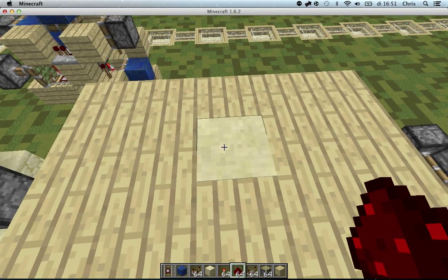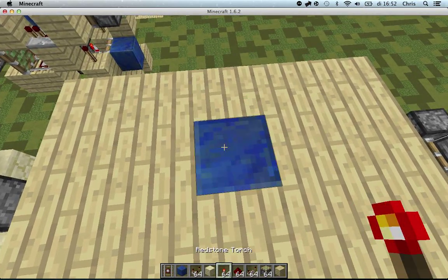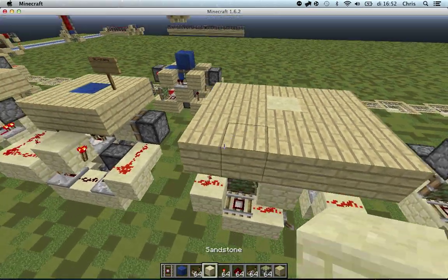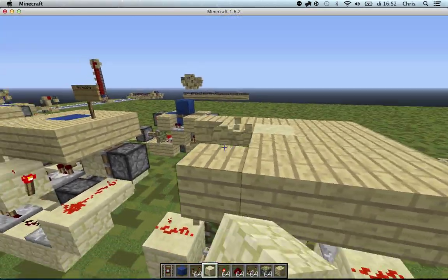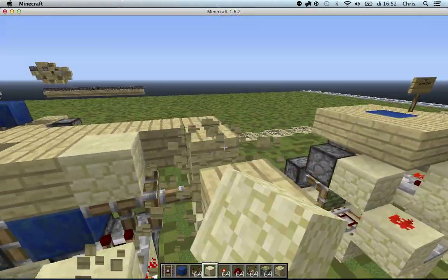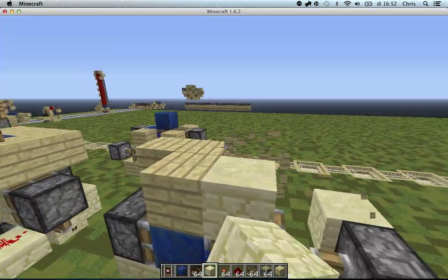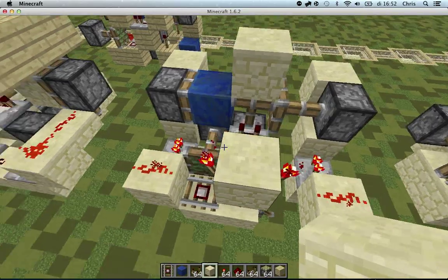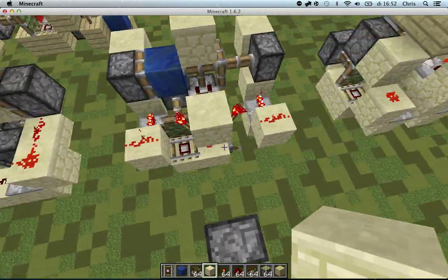You place a redstone torch down and it swaps the block. This design is only 80 blocks — it's 4x4x5 — and I will show you how to build it.